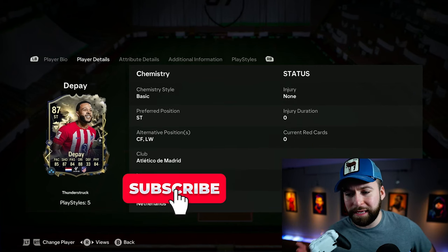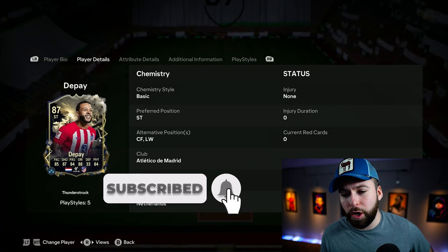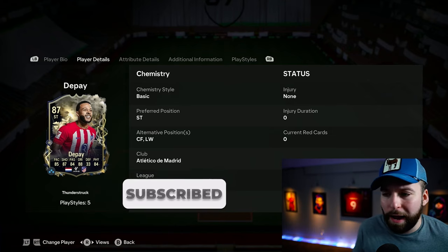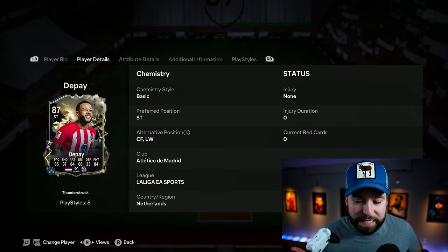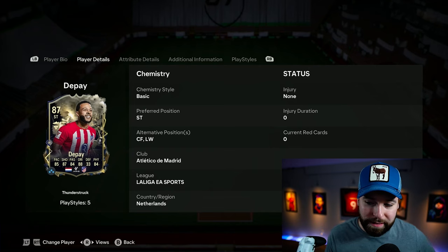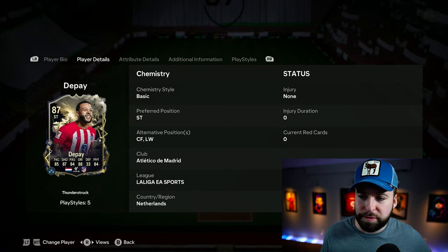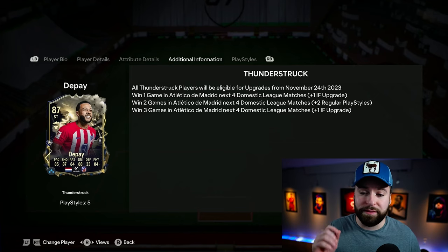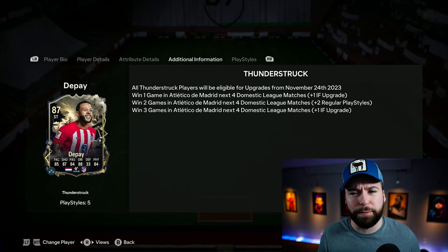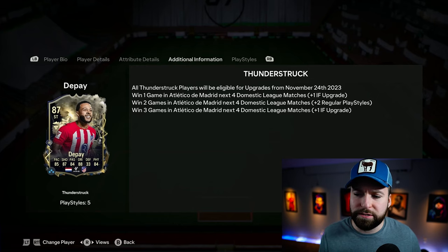The one thing I do want to mention real quick before we get any farther is that this card is very comparable right now — very comparable to his Evo card that he already has. If you did the Memphis Evo, he's a very comparable card, but obviously that can change over time. Center forward, left wing — very good alternate positions. This card also does have a playstyle plus. I don't think his Evo does.